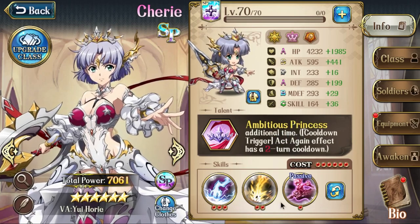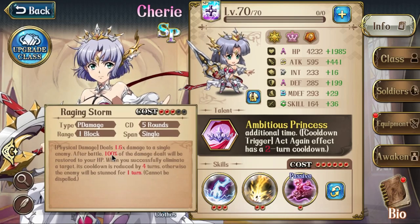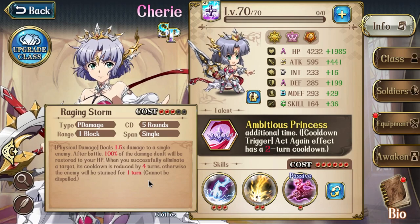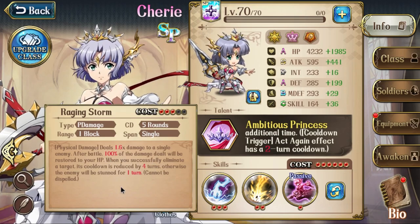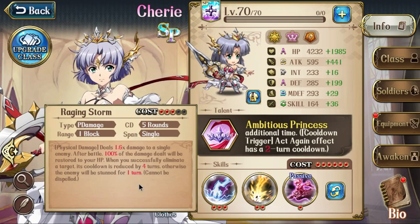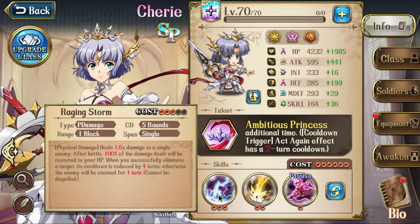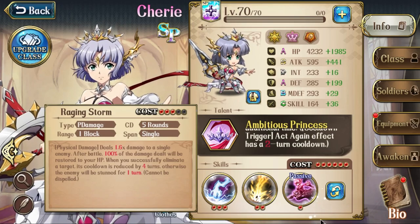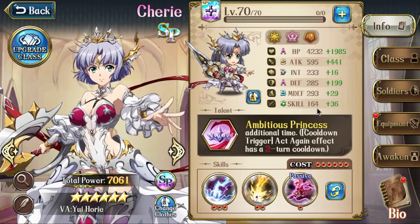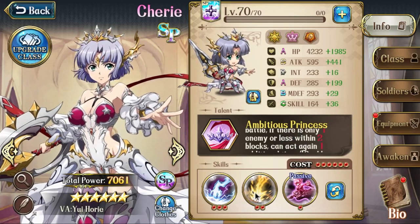Her 3C skill deals 1.6x damage to a single enemy, and after battle, 100% of the damage dealt is restored to your HP, which usually fully restores you. When you successfully eliminate a target, the cooldown is reduced by four turns; otherwise the enemy is stunned. This is a very safe skill — either you stun them or you kill them, and either way your HP is fully restored. You can go in, use the skill, kill someone; if you fail to kill, they're stunned and you're full HP. If you trigger act again, you can then use your other skill to finish them off.